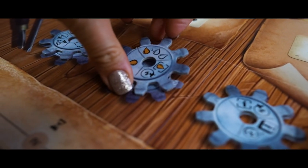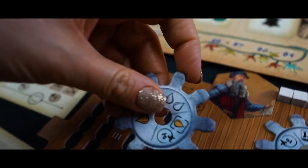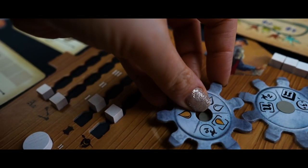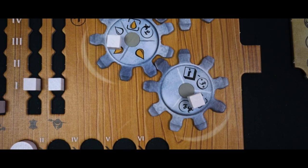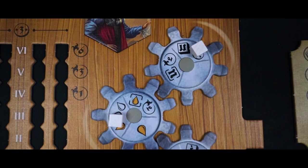Then players have a chance to improve their printing houses. Take one of the available gears and add it to your player board in the topmost space. These gears have abilities that can be activated once per round — the active ability is lined up with the white line on the player board. Optionally, instead of taking a gear from the main board, you can use this action to reposition a gear you already own. You can only have three gears on your board, so if you get a new one you can discard one of the old ones to make room.